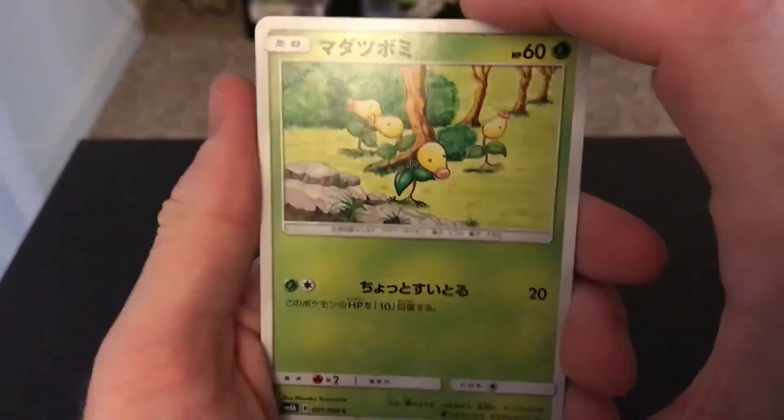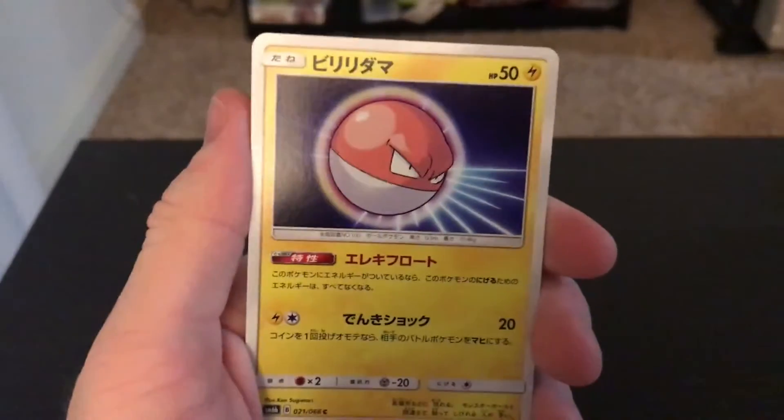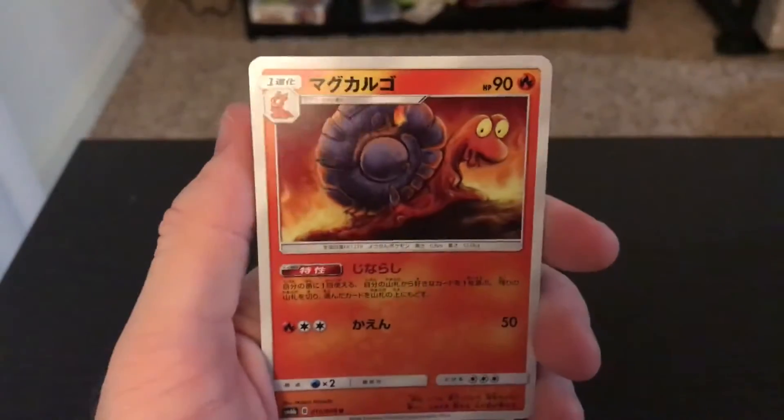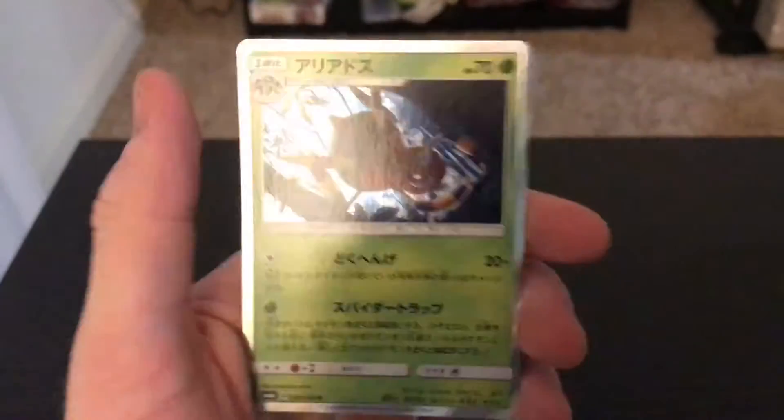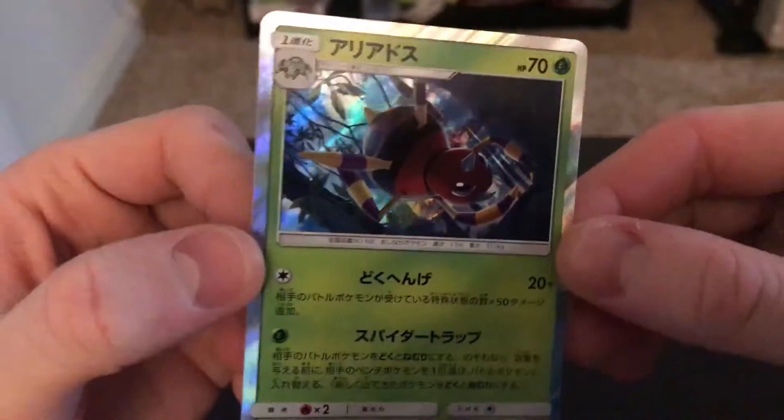Alright, we have our Bellsprout, Mawile, Voltorb, Magcargo, and another Ariados holo. What? Interesting - two hollows, two holo Ariados, almost back to back but not back to back. Yeah, I'm looking for the Steelix holo in this set for sure.